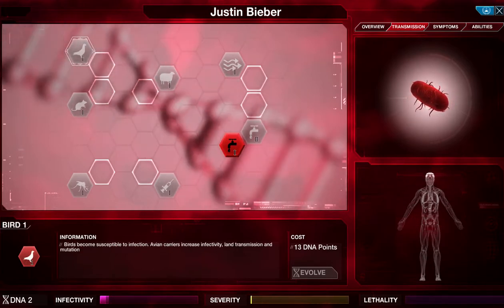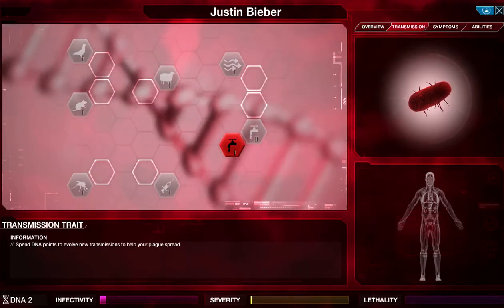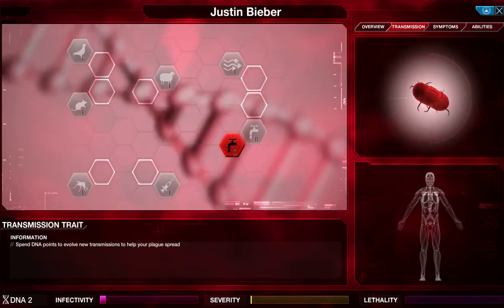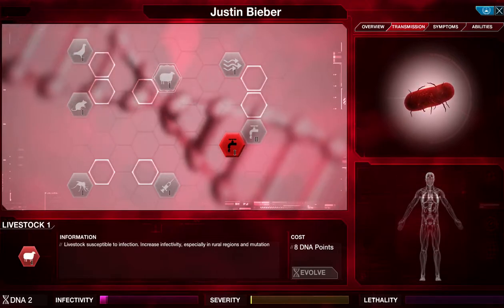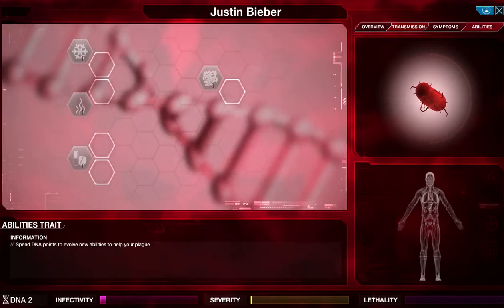There are also bonuses like bird transmission and land transmission, which increases mutation chance. You have a small percentage chance each day to mutate a symptom — unless you have a perk from the gene selection screen that lets you evolve transmissions or abilities instead. You'll only ever mutate symptoms unless specified otherwise. Other land-based transmissions include spread in urban regions, rural regions, hot climates, and all regions.